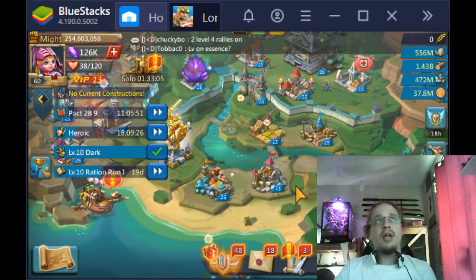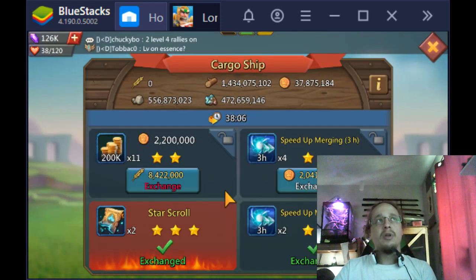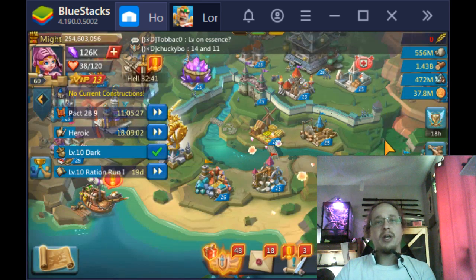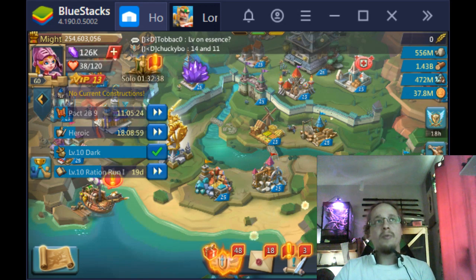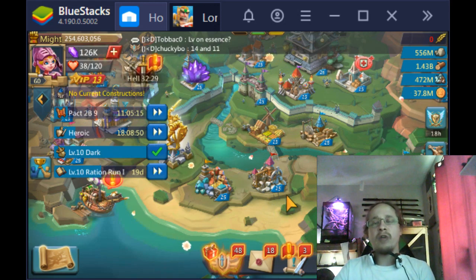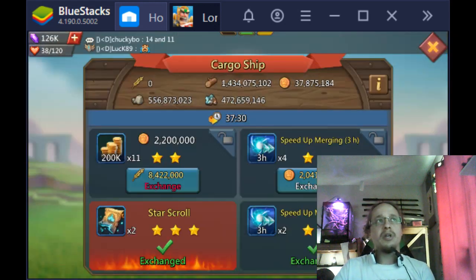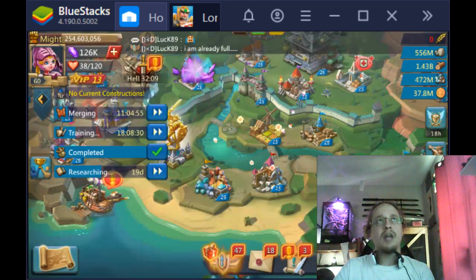Make sure you're using the cargo ship to stock up on resources, but don't waste your resources there. I recommend doing three-star trades, or if you can get wood for wood or stone for stone, do those. You can easily deplete resources in your bag without really meaning to, and you won't even notice it until later when you need something and you're like, how do I only have 30 million left in my bag? It's because you've been trading on the cargo ship — it's random and some resources pop up more often than others.